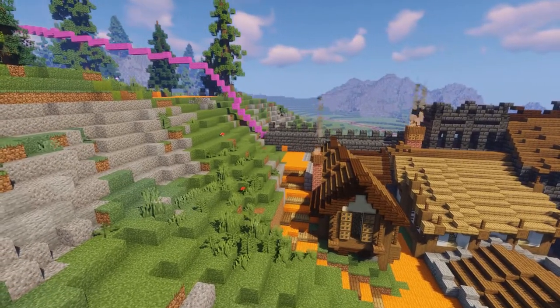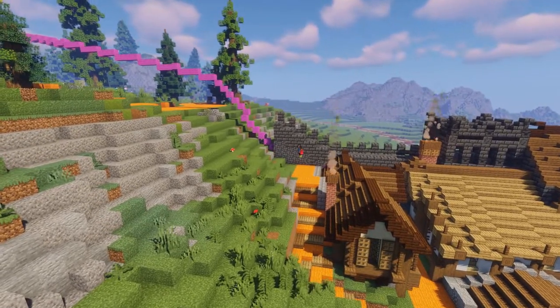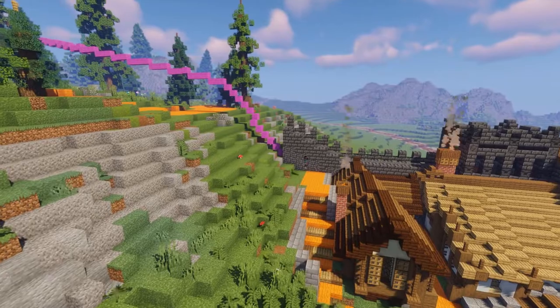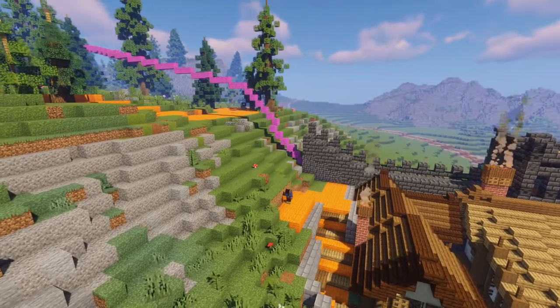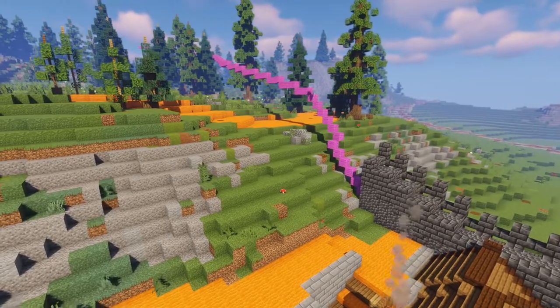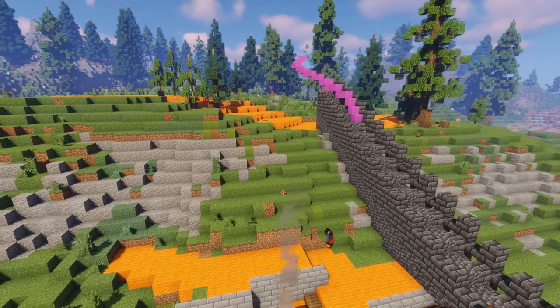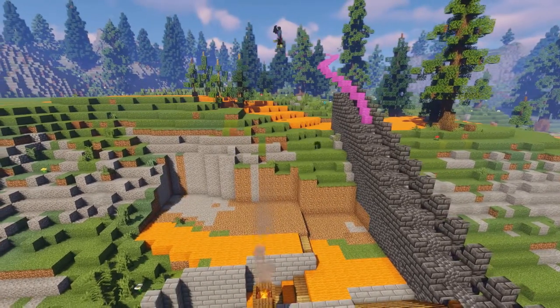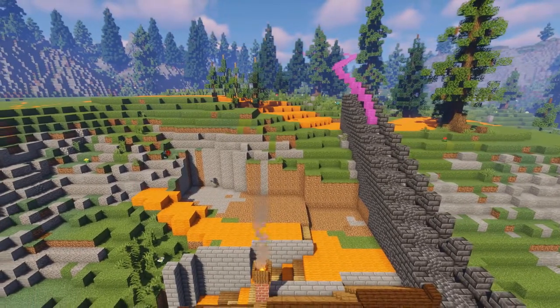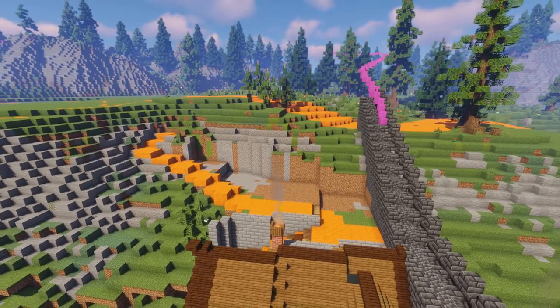I wanted to make sure there's plenty of elevation and plenty of ways to go up the hill. When I'm in a city built on the side of a hill, I love the ways of vertically moving yourself throughout the city — moving upstairs, up hills, and zigzagging in between buildings is one of my favorite things to do in places like that.